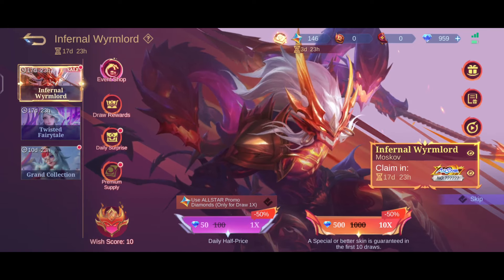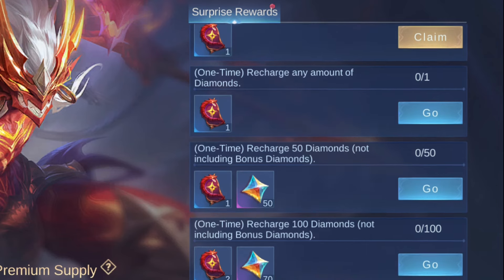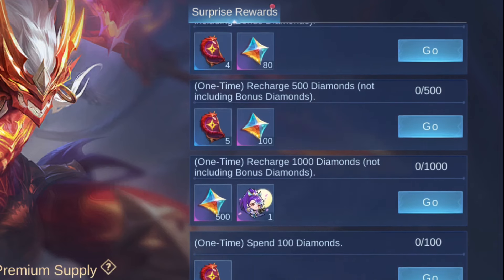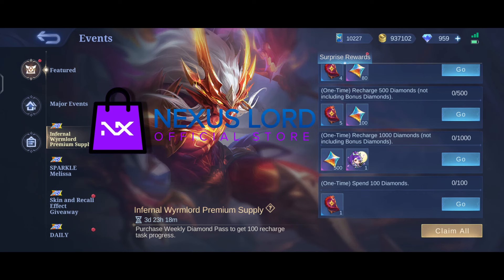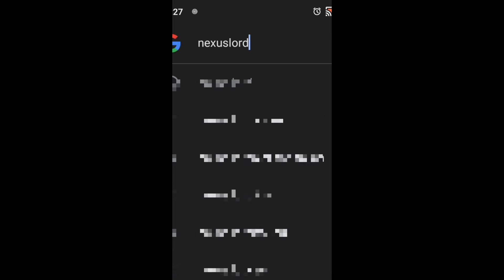Premium supply right now — here are the research talks. To research, visit our website nexuslord.com. Open your Google search and search nexuslord.com.